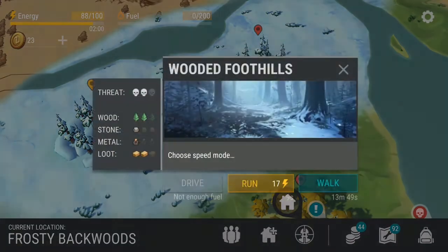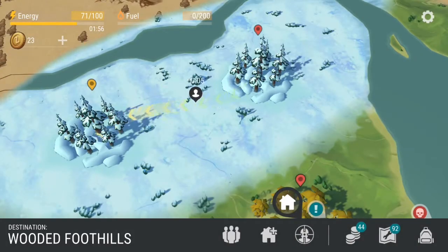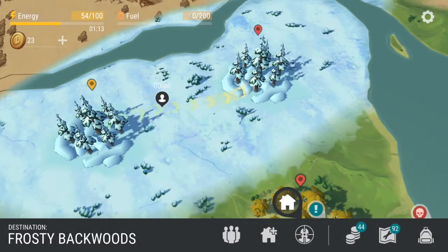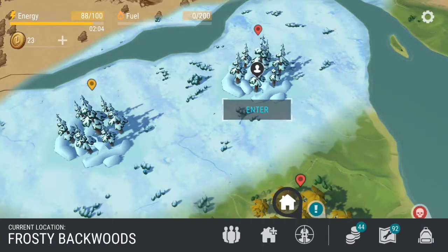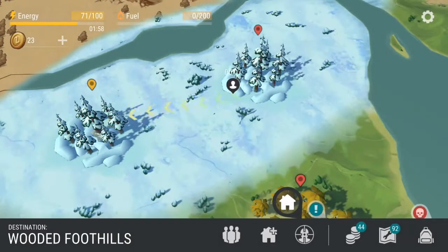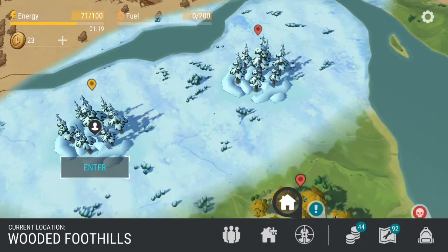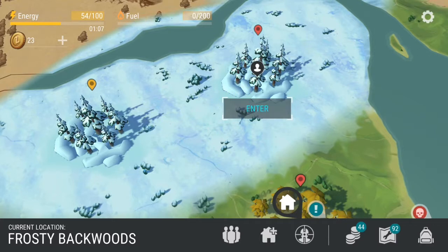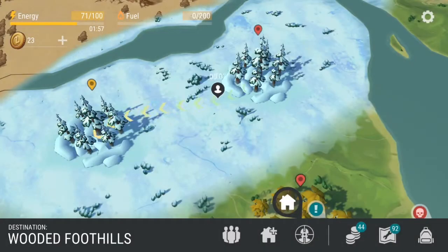Okay guys, tip number two. Once you start farming, go back and forth between your yellow and the red zone. This way you can farm the maximum amount of resources in a single run. I'm saying this because if you go to your yellow zone and then go back to your home, it would cost you a lot of energy and then you will have to wait to refill it, which takes a lot of time. So if you follow tip number two after tip number one, you will have a lot of resources in just one run.